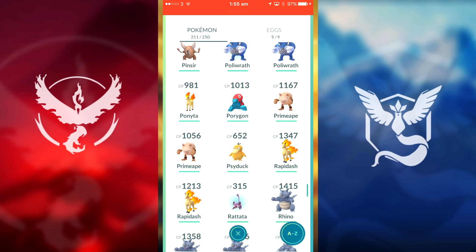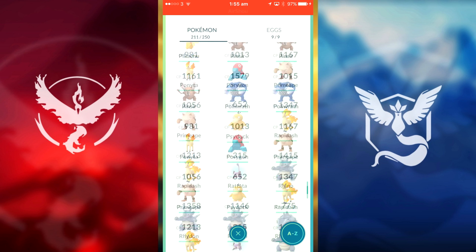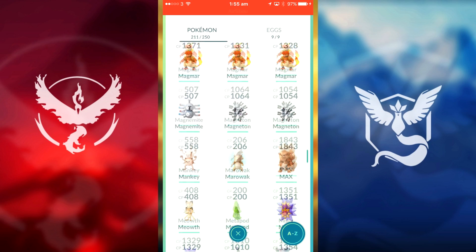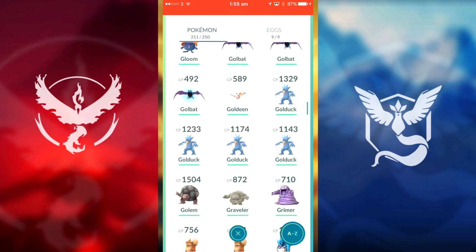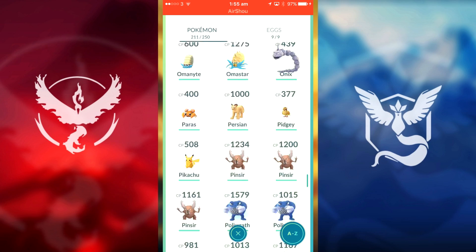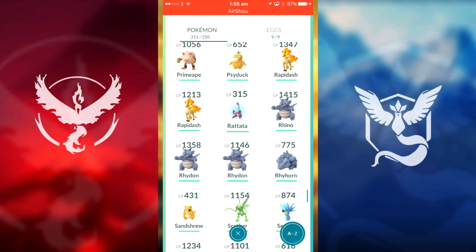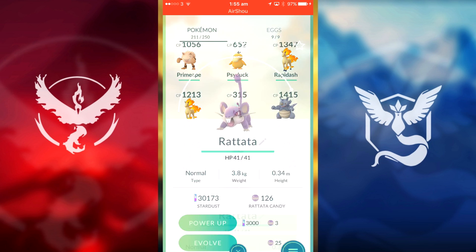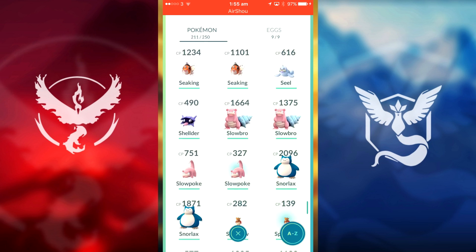We could do a Psyduck into a Golduck. As you can see we already have four Golducks so not tons but enough. We can do a Raticate — we actually have a lot more Rattata candies than I thought. We could evolve into Raticate but it's not a high CP Pokémon so we'll skip that.